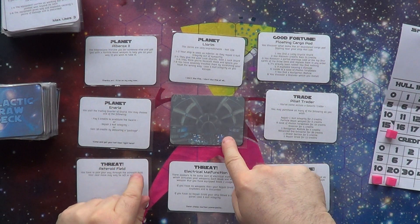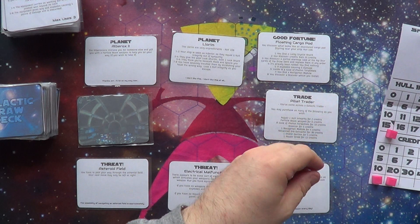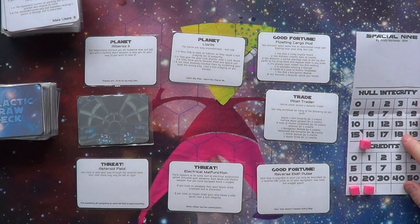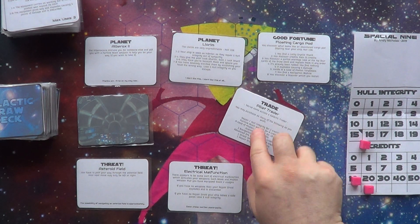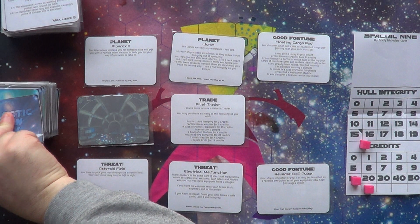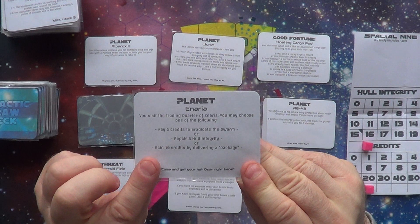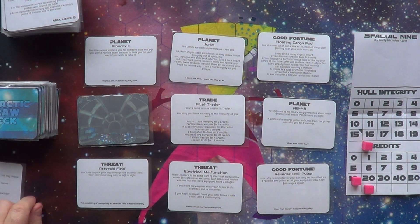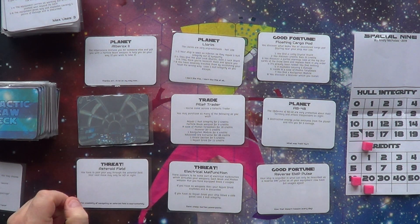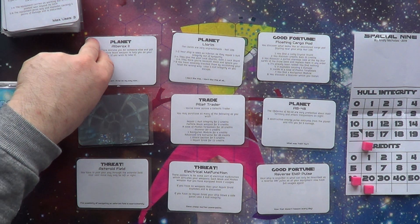So you move the player card like so, I'm going to receive 10 credits — I'll put the cube on 10. Then this card moves across and a new card comes out. As you can see, as you're moving around you might go for all the good stuff, but all the bad stuff is going to start cornering you in. Now I can go up, down, or to the right.